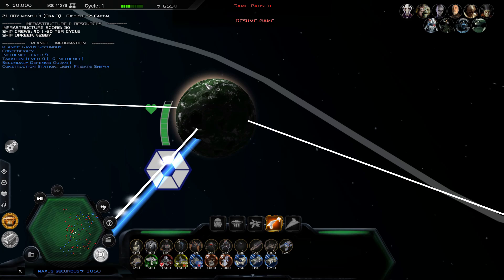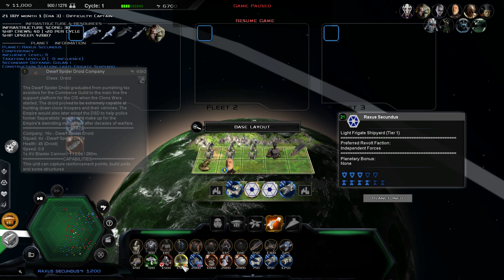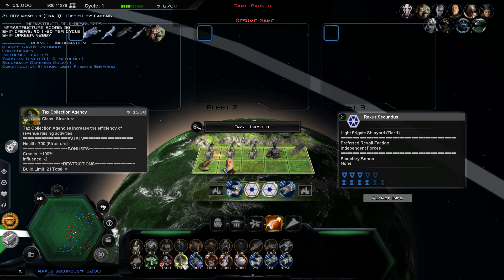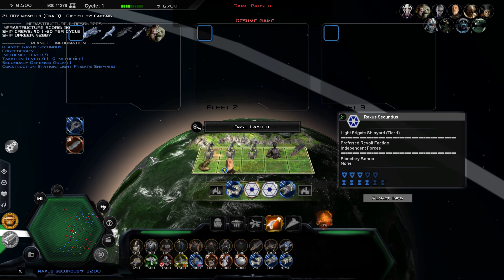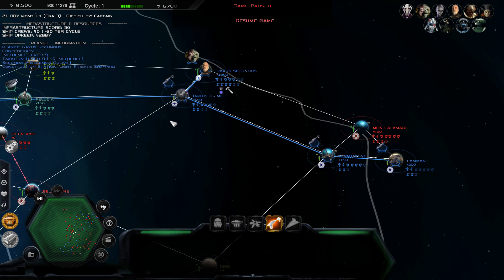We have this core sector with Raxus Secundus and Raxus Prime. Raxus Secundus appears to be our galactic capital. We do have a rather high credit income as provided by the CIS Senate. We're going to sell this ion cannon for 1,000 credits immediately and bump up our credit income by building the tax collection agency here. That will reduce our total influence by 2 over the planet. However, our current influence is 9 out of 10, and once it gets to 3 or below there'll be an increased chance of revolt.